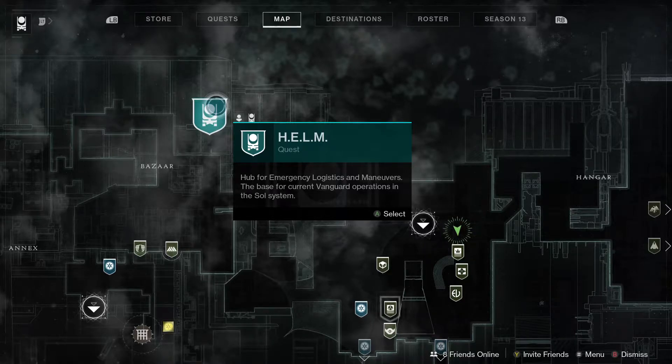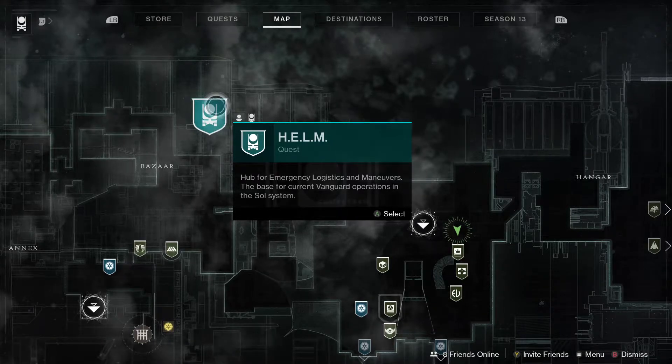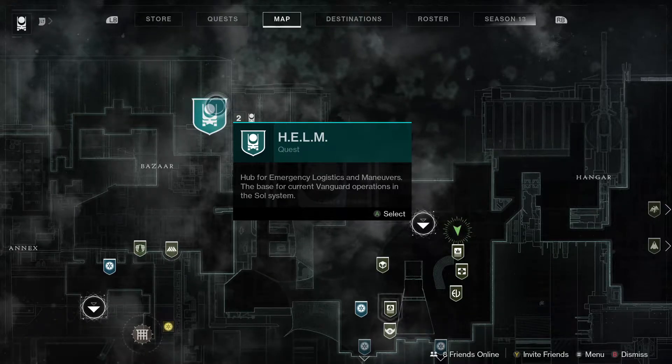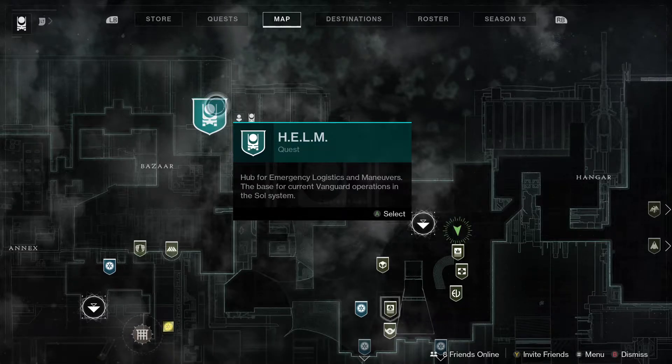We don't have any new roadmap content this week, but next week for those who have the season pass, we do have a new strike, and I think Iron Banner is coming back too. So a new strike to look forward to next week — it's going to be really good. But the new content for this week is Grandmaster Nightfalls, so good luck if you're going to be jumping into those.